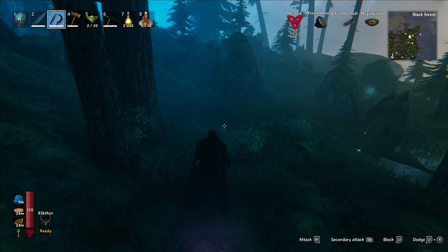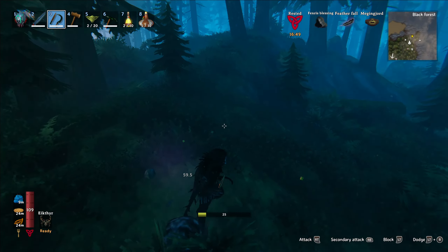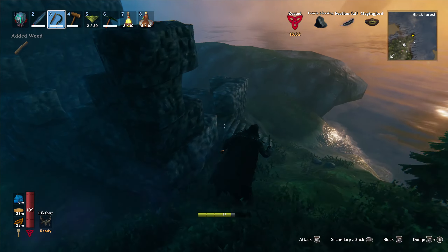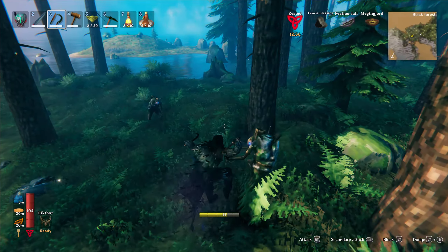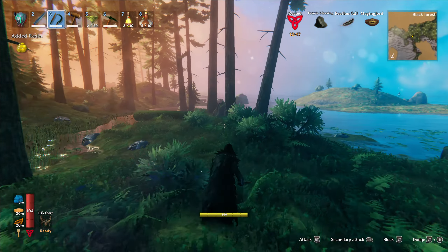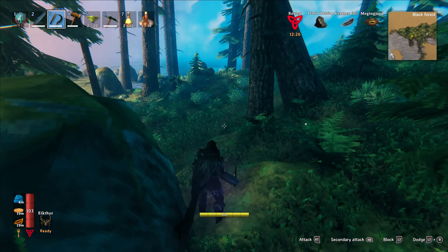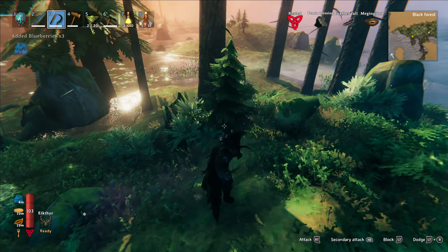I'm just gonna run around the merchant island and just kill a bunch of gray dwarves and take their stuff, because they drop wood and resin — two things that I want. I'll use my skull knife so I can increase my knife skill by using my knife on everything I can. The higher your knife skill, the more damage you do with your knives. If I get my knife skill up really high, then I can do sneak strikes and my alternate attack — my knife jump — and that'll do a ton of damage.